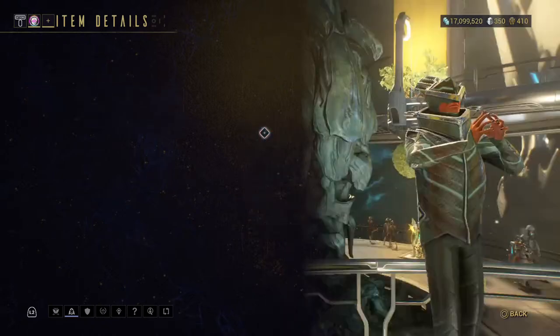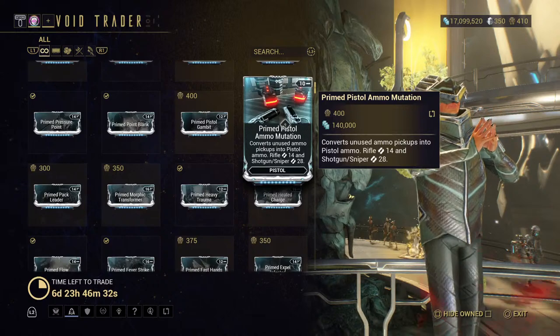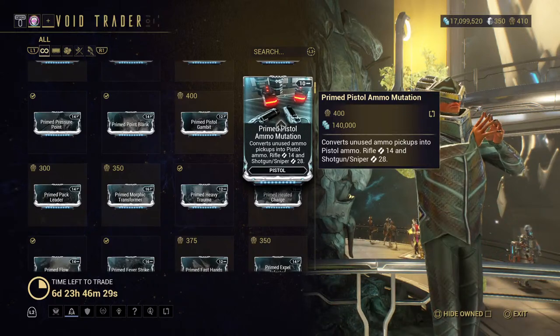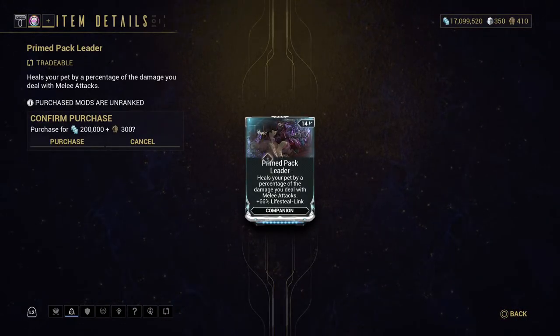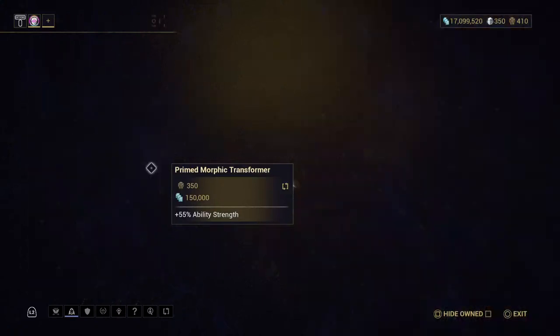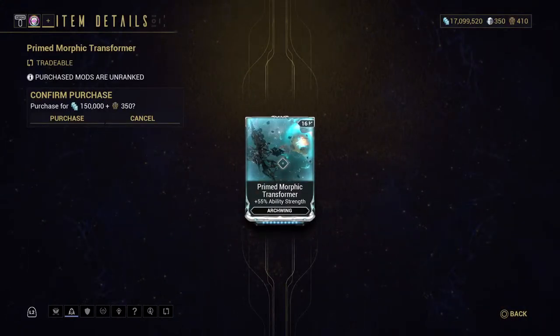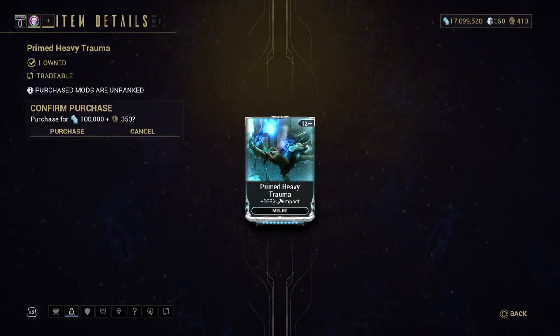Primed Pistol Gambit — I do not have it, but that's for higher critical chance, 187% — I'd recommend that. Primed Pistol Ammo Mutation. Pack Leader — that's for your companion, works with sentinels and animals. I have the regular one, not the primed. This archwing mod to increase ability strength for your archwing — I'd recommend that since we're using archwings more now.